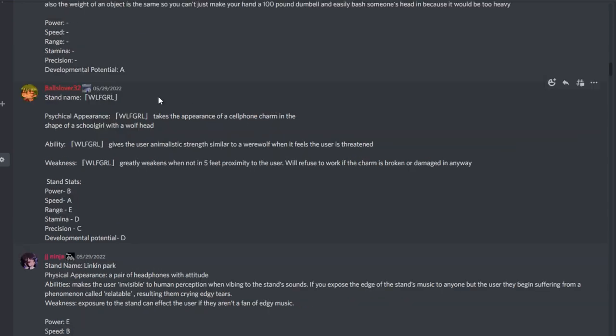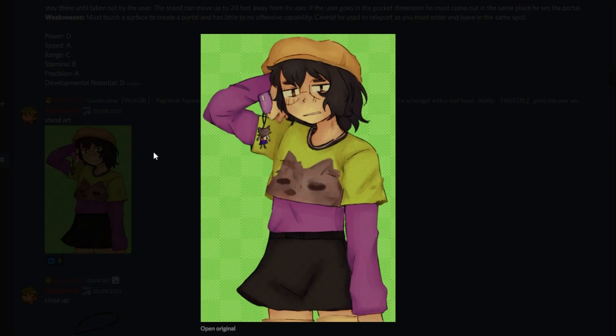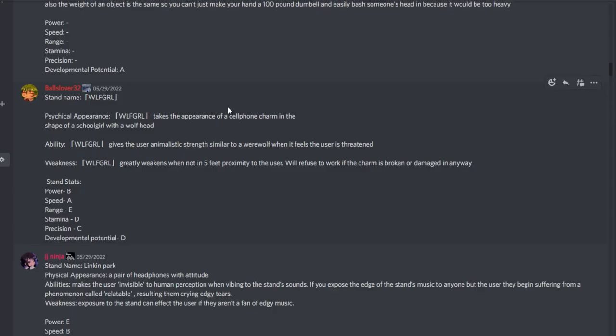From my girlfriend, BallsLover32, stand name Wolf Girl. Physical appearance: a cell phone charm in the shape of a school girl with a wolf head. Ability: Wolf Girl gives the user animalistic werewolf-like strength when it feels the user is threatened. It greatly weakens when not within five feet of the user and will refuse to work if the charm is broken or damaged in any way. I really like the idea of a stand that's just a tiny little charm.